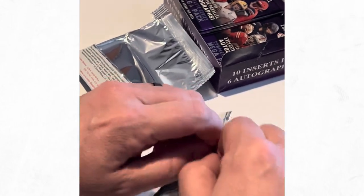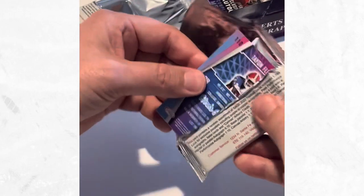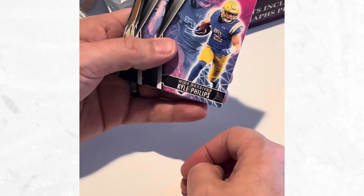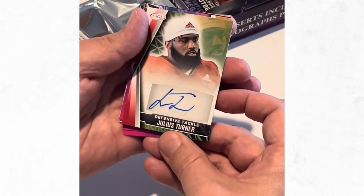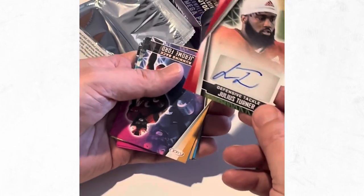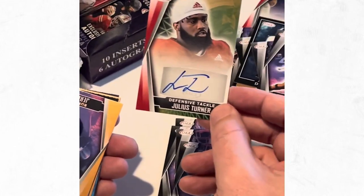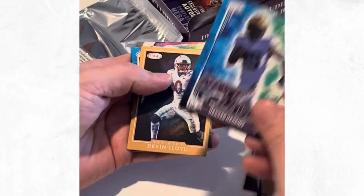I definitely would recommend enjoying the pull of the Sage card. Kyle Phillips wide receiver, Devon Thompkins, Burks, Romeo Dubs again - oh, auto! Yeah, I like that, it's very nice. A lot of people won't go for defensive tackles but you can't win without defense. That's a nice looking signature too - thanks Julius for taking the time to do a nice auto there.